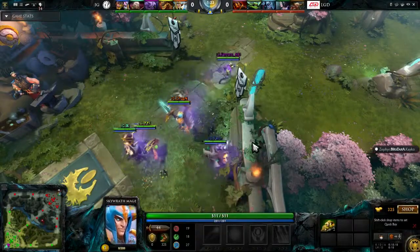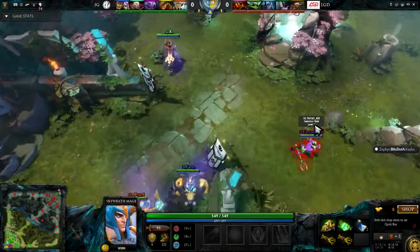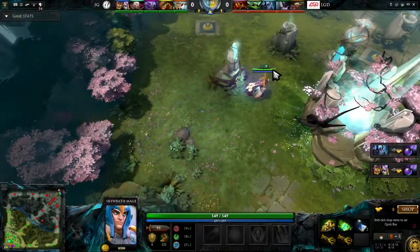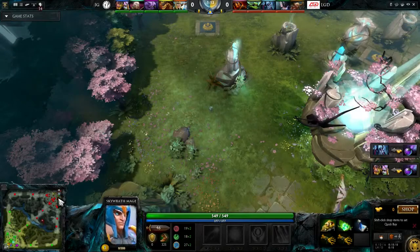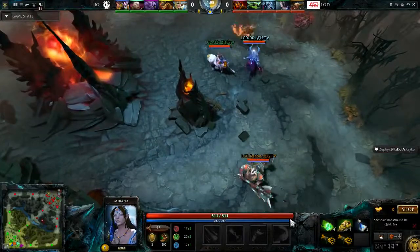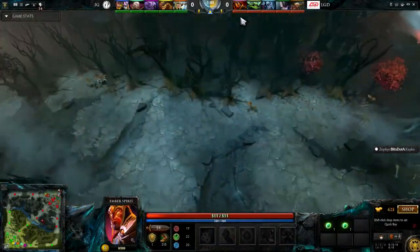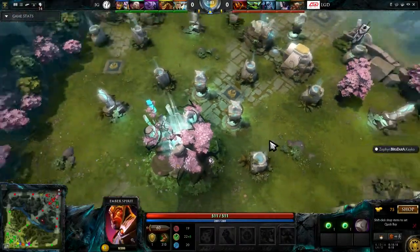If IG are able to get the Chronosphere and the Skywrath Mage Ultimate down — the Mystic Flare, the lasers from the sky — then you might see a different type of game. IG would be the ones being aggressive, able to blow up a hero instantly and begin the fight. But if LGD can get the Centaur Stomp, an Arrow, or some sort of Moonlight Shadow initiation, then somebody on the IG squad goes down instead.